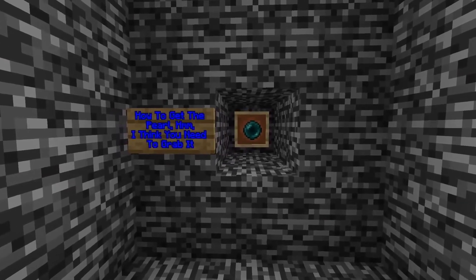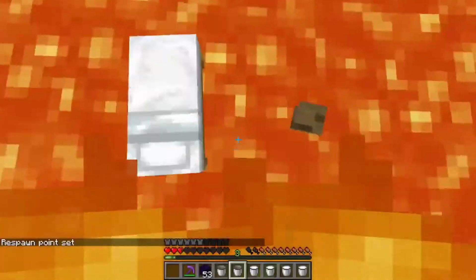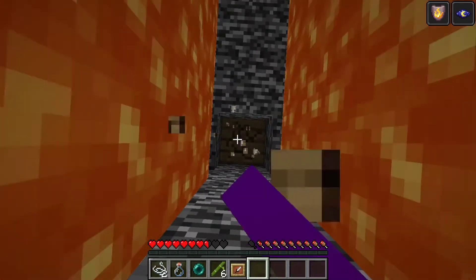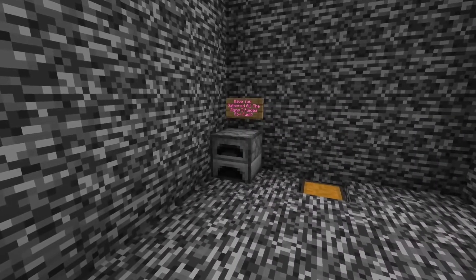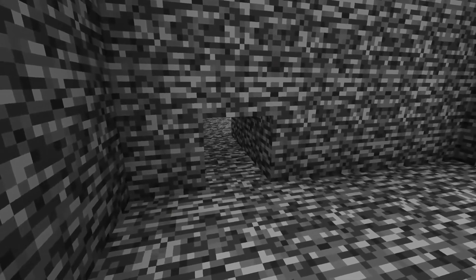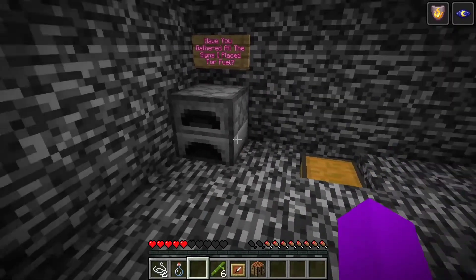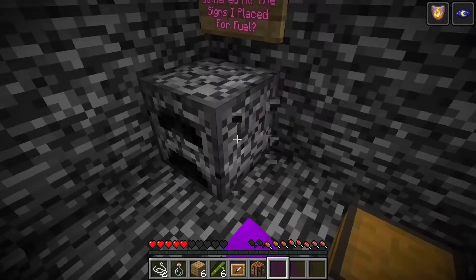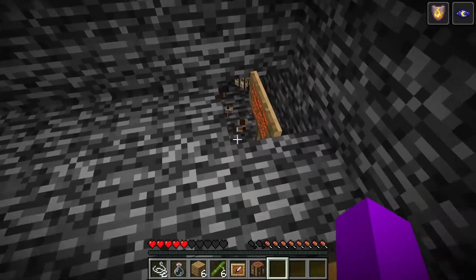I drank the potion and hopped into the lava. On the other side I found a hole with an ender pearl in an item frame. I broke it but couldn't pick it up because it was too far in. I realized I had the chest still, so I put it down to push the pearl out, picked it up, and exited the room before my potion expired. I noticed some wood in the ceiling — I tested it and found it was a crafting table, so I broke it. I redid the parkour, went to the ladder, and did the phase glitch into the next room. This room had a furnace in a corner, a chest in the floor, and a one-block tall tunnel. A sign above the furnace read 'have you gathered all of the signs I placed for fuel?' — which scared me because I had not been doing that. But I broke the furnace and below it was a sign that said it was just a distraction.